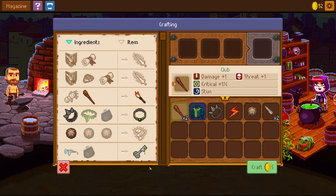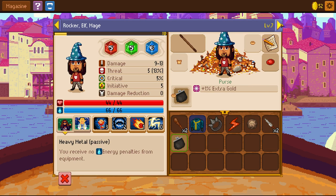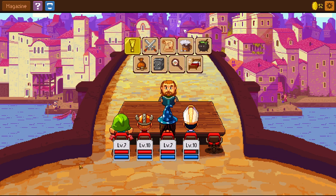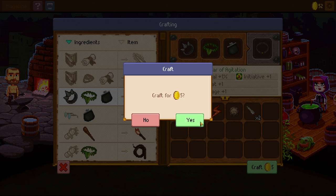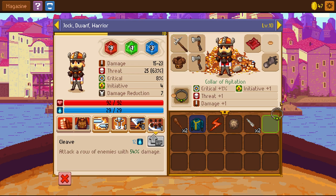I'll have to unequip them — remove our purse and our loincloth. Now we can make the Color of Agitation. It costs 5 gold to craft it, but that will definitely be very powerful. So it gives initiative, threat, and damage. Quite happy with that.